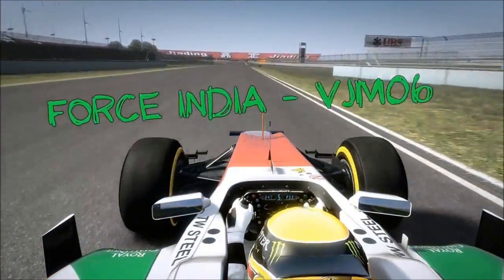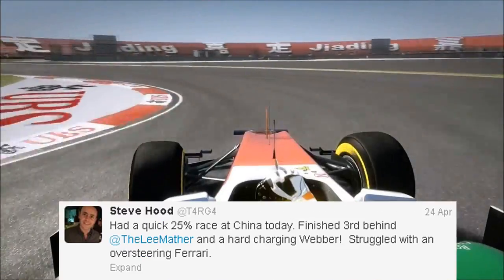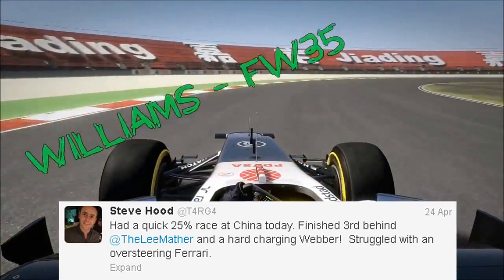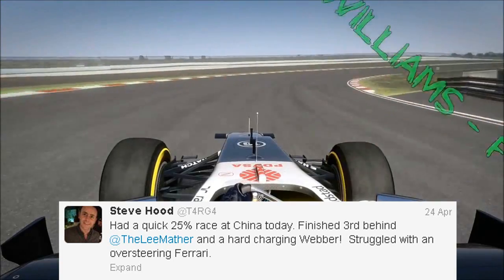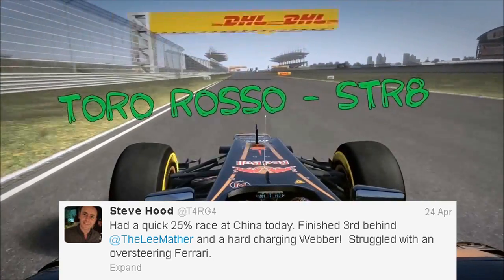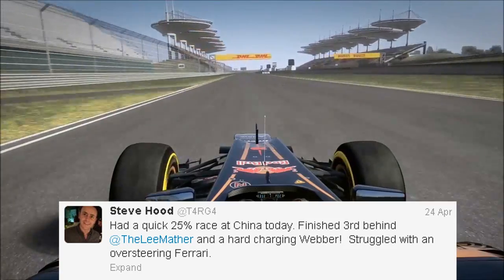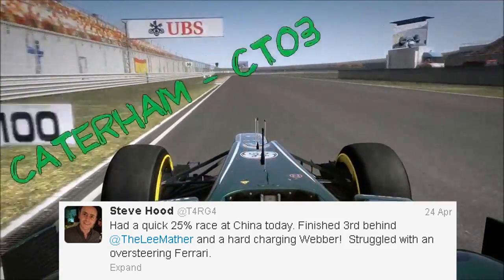The first tweet is from the 24th of April. He says he had a quick 25% race at China today, finished third behind Lee Mather and hard-charging Mark Webber and struggled with an oversteering Ferrari. The part that stands out most is the oversteering Ferrari — that tells me the handling model is going to be changed somewhat to favour oversteer, a little bit like F1 2011 but with the 2012 characteristics.